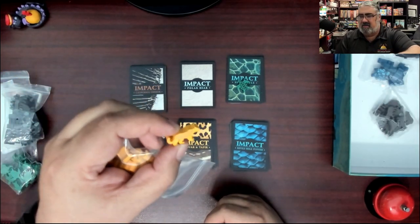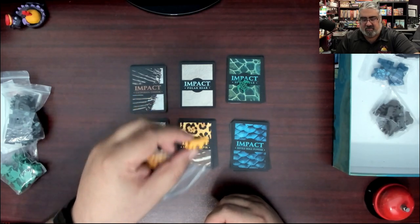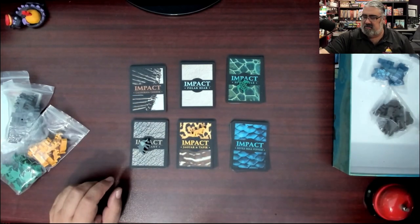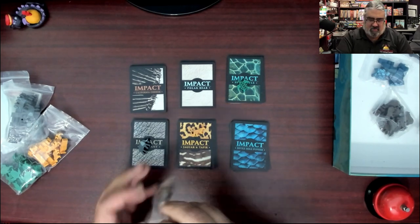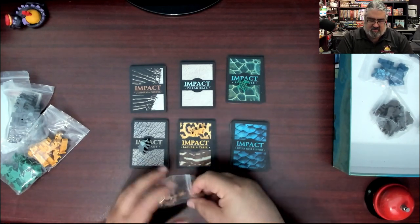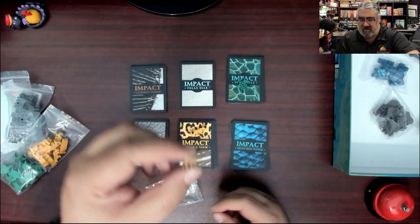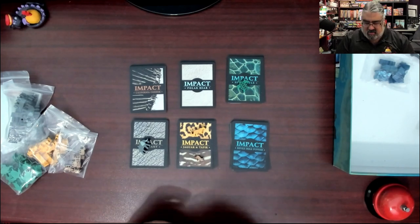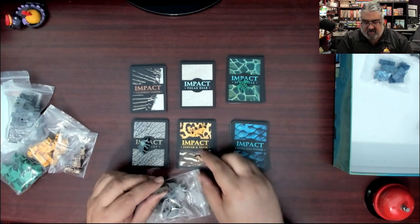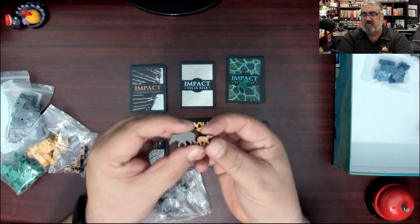Jaguar - I like the spotting. My camera isn't picking it up very well, but they do have spots. Tapirs - tiny tapirs are tiny, holy cow! They even have a pattern on them. They're so tiny. Actually, I think there might be two sizes here - I think there are baby tapirs.